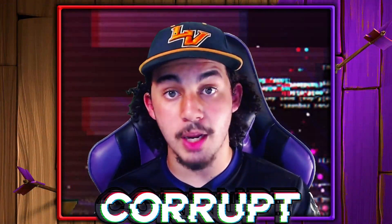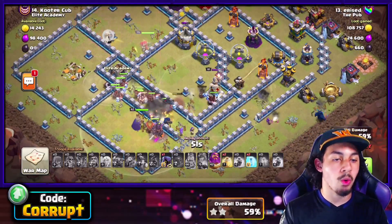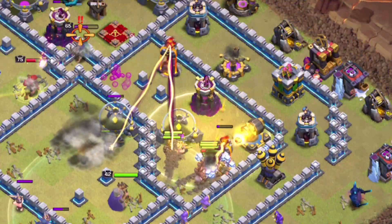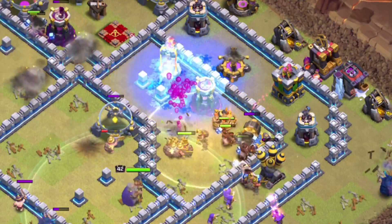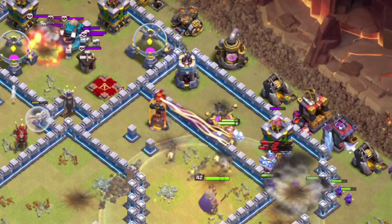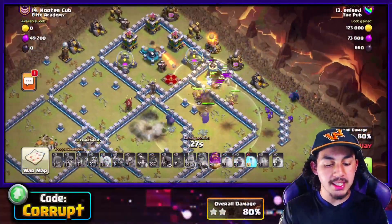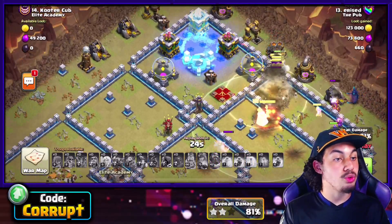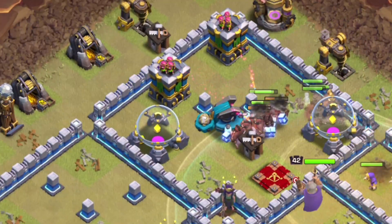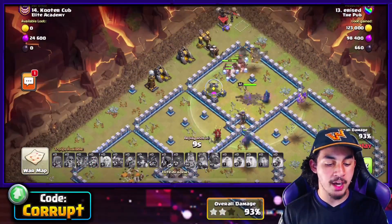This is where you'd normally send in the Royal Champion, but without her, you can still move through easily. Even though the Scattershots are level 1 here, it's still very manageable without the Royal Champion. You've got Heal Spells, Rage Spells, and the Warden Eternal Tome to get through splash structures like back-end Scattershots, Multi-Infernos, Bomb Towers, giant bombs — you name it. Use your Warden ability towards the end so you can use a Freeze Spell on the last Scattershot to save your Miners and Hog Riders.